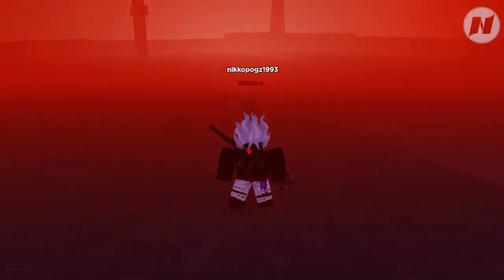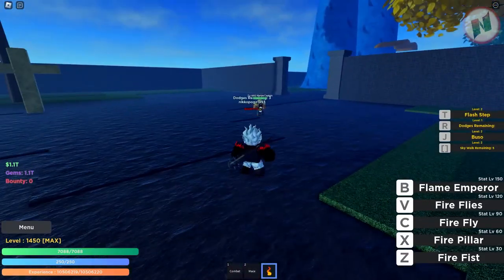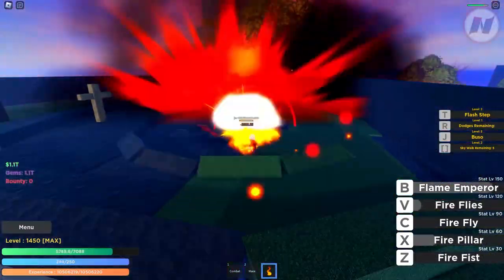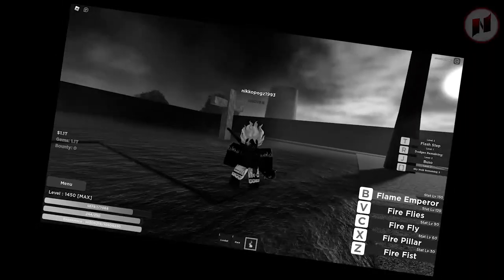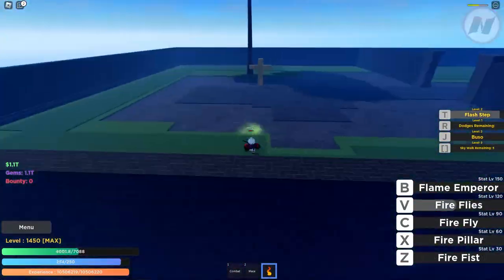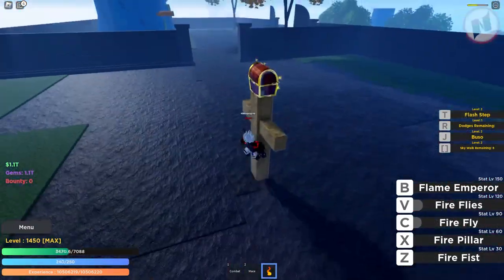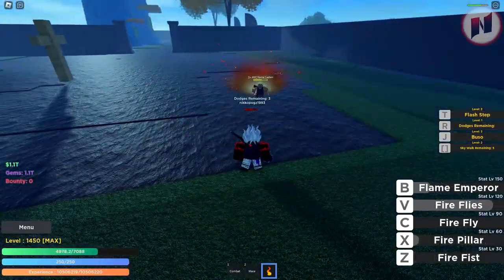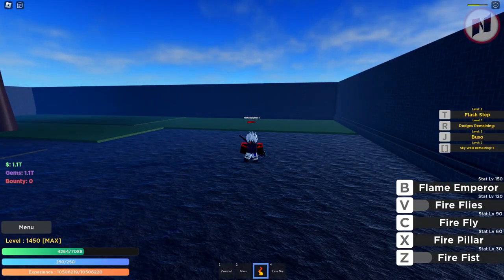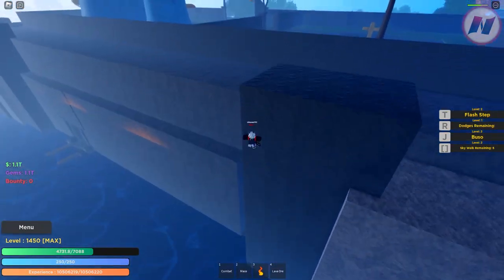I didn't get it, so I need to wait for him to respawn again. He just respawned — I'm going to activate my Haki and beat him again. I still didn't get it. But then — I got it! Look at that, obtained lava ore! This is how it looks. I actually didn't expect to get this so quickly.